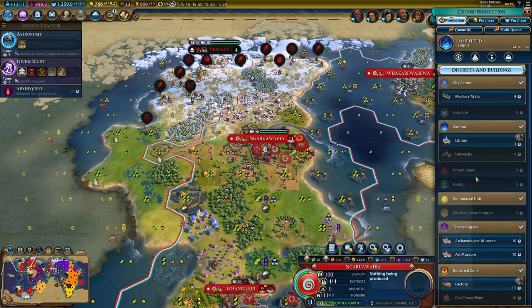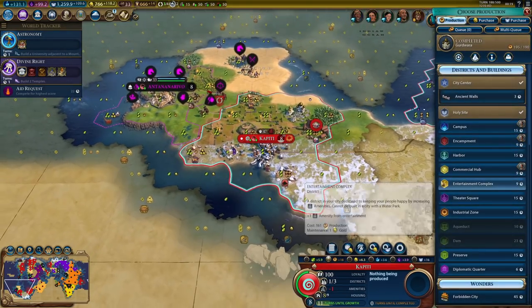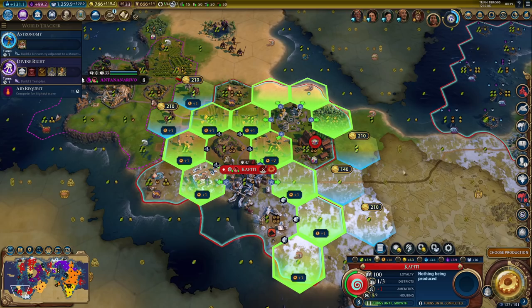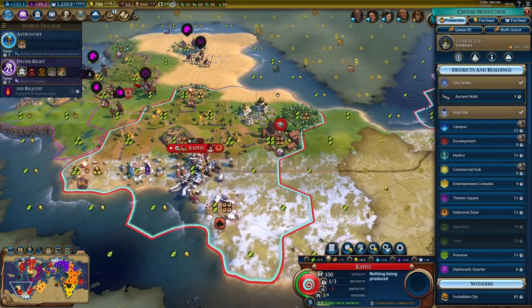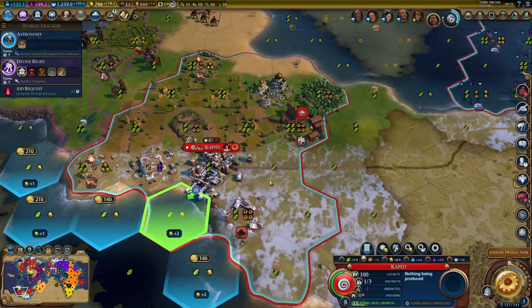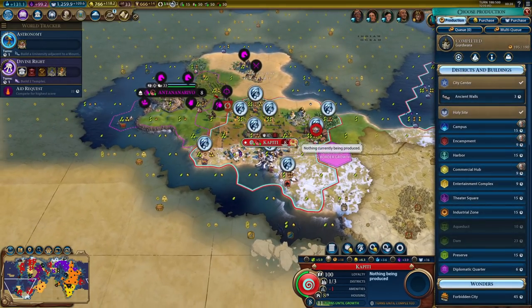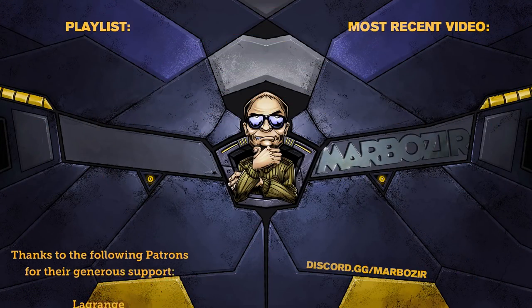That's the campus - more research. That's the Gurdwara. I could grab an encampment here - only 18 production though. An industrial zone would be better. Also a theater square. No aqueduct, so commercial hub will not be amazing. We could grab a harbor for another trade route and more gold. 15 turns for a harbor though. Well, actually that's going to be the end of this episode.